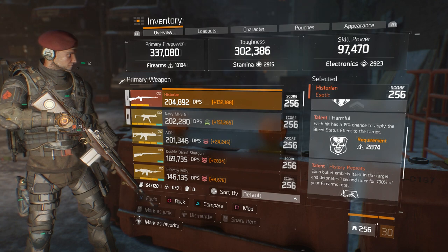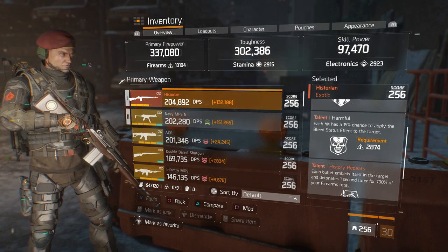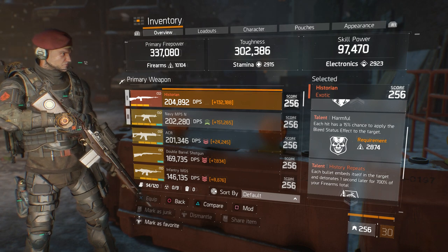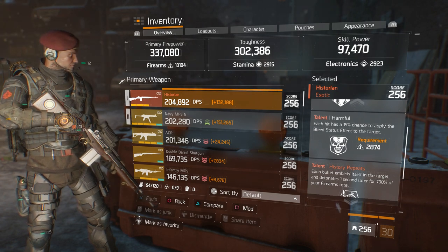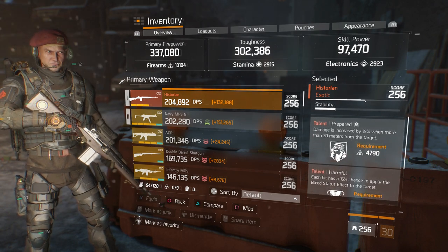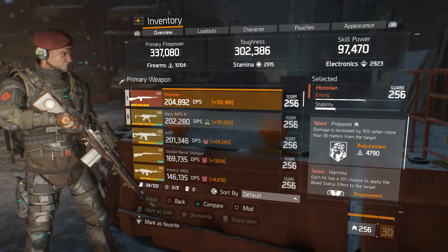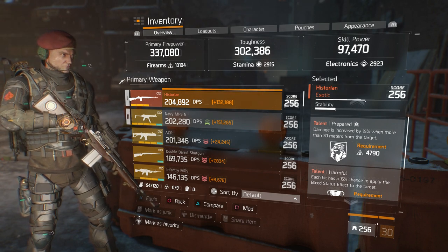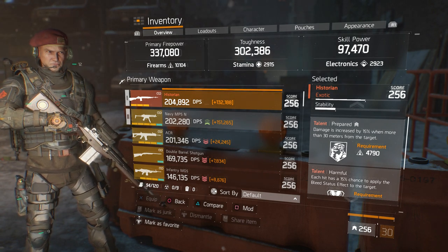My firearms are 10,104. Then we have Harmful — each hit has a 15% chance to apply the bleed status effect. In that case I would rather have Deadly, which will increase my crit hit damage. Then in the first slot we have Prepared — damage is increased by 15% when more than 30 meters from the target.